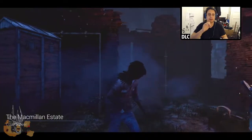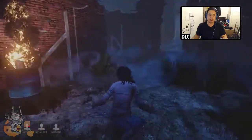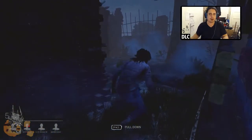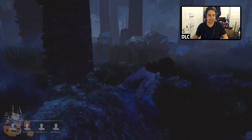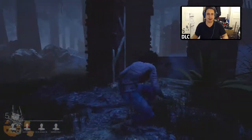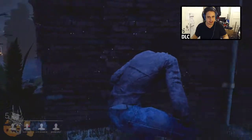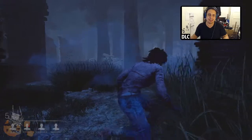The only level available is called the Macmillan Estate and the objective is rather simple. Throughout this level are generators that are procedurally generated, so they are in different locations each time. Our mission is to turn all five generators on and find the exit for us to escape. I am really scared right now — the killer also starts somewhere, but right now I need to make as little noise as possible. I haven't found any of my compadres, but the atmosphere in this game is so great, I love it.